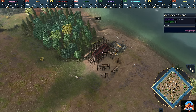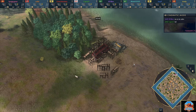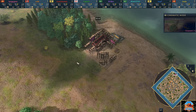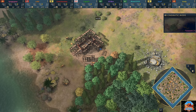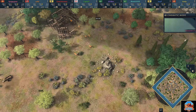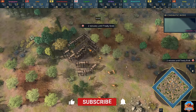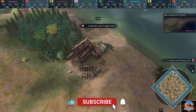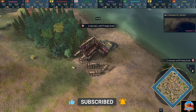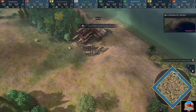G'day fellas, and welcome to the second game of Outback Octagon 2. This game will be taking place in Tasmania. Tasmania is one of those places that often gets forgotten about, but today it is a place that we will remember — not for its beauty, but for its brawn.